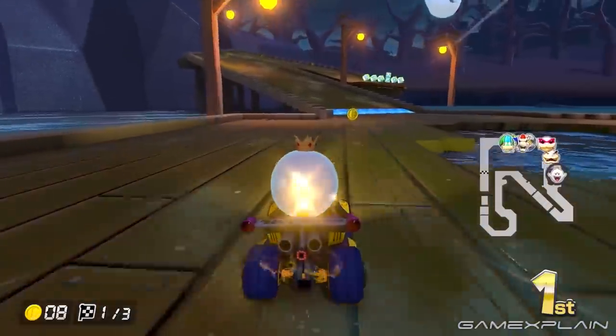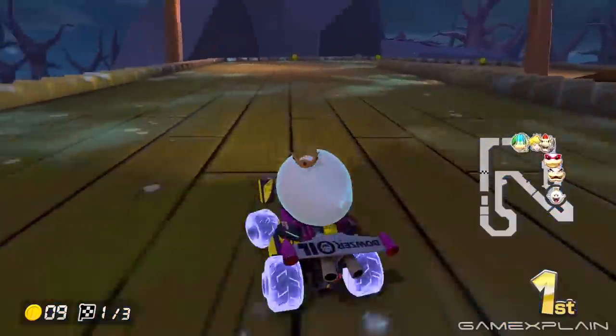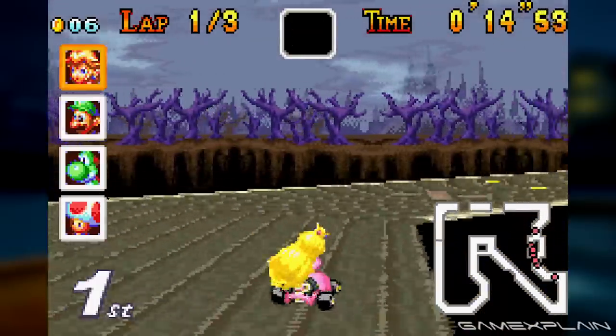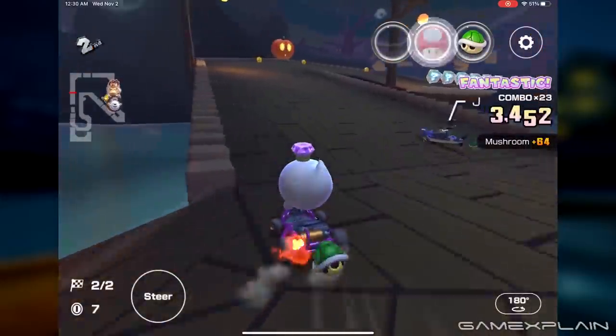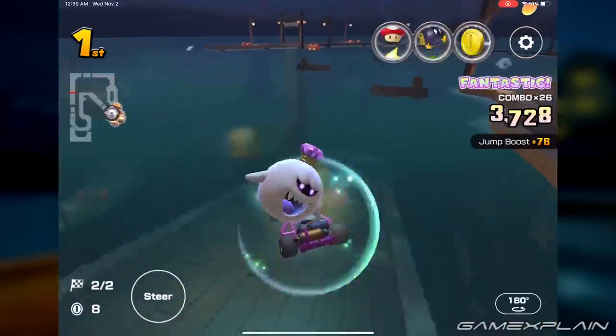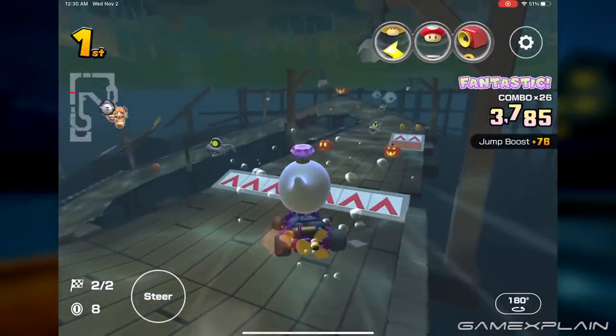Once the routes merge, an anti-gravity panel marks the start of the first slope. Leading up to the corner in the original, the path took several bends, but the approach was simplified in Tour, just offering a straight dash to the apex. Making a full U-turn, the pier took a full plunge into the lake after a new ramp, marking the beginning of the underwater section.